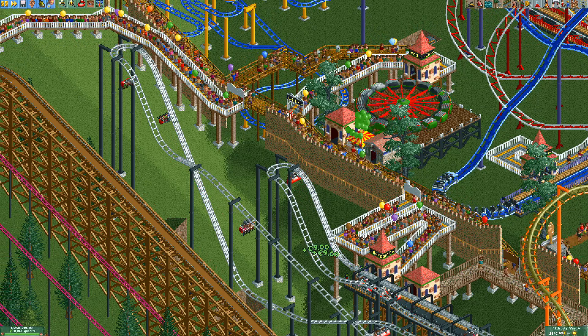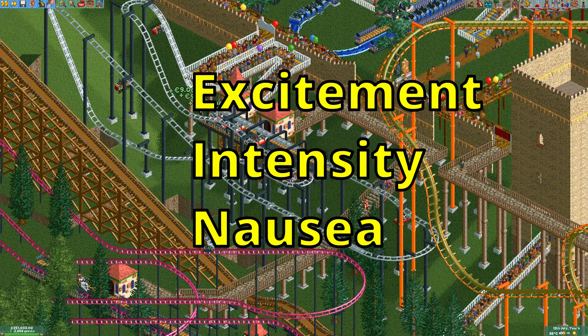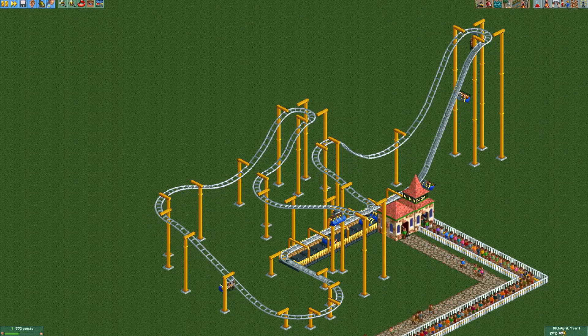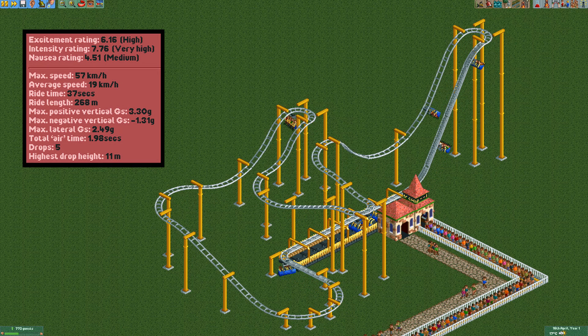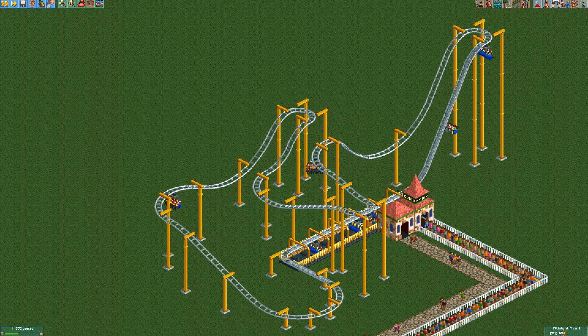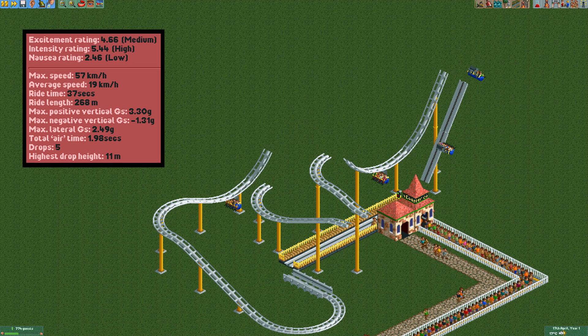Another advantage is that the hairpin gets high excitement, intensity, and nausea — or EIN stats — really easily. Here I have a hairpin coaster with 6.1 excitement, 7.7 intensity, and 4.5 nausea. If I now use cheats to change it to a looping coaster with the exact same length, g-forces, etc., the EIN stats go down significantly to 4.6, 5.4, and 2.4.